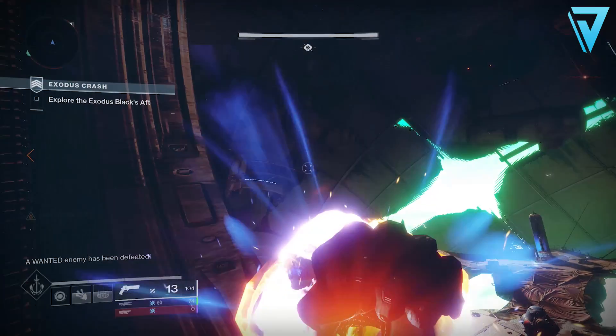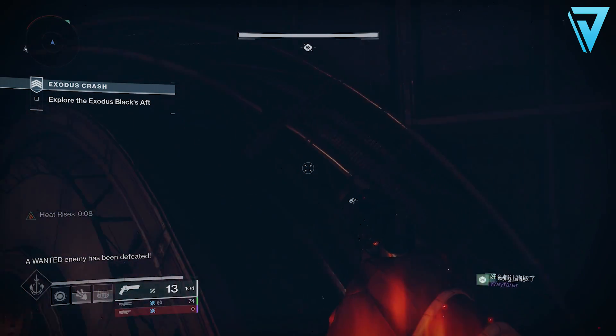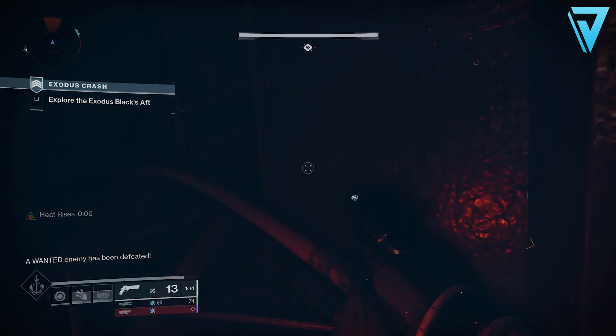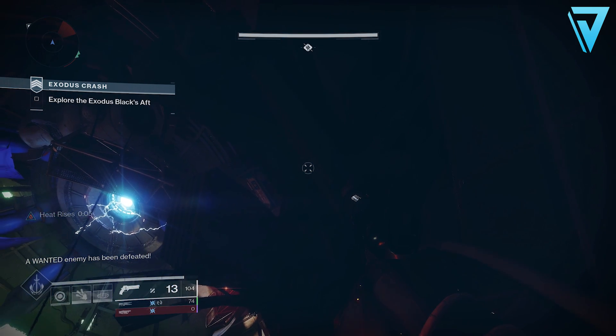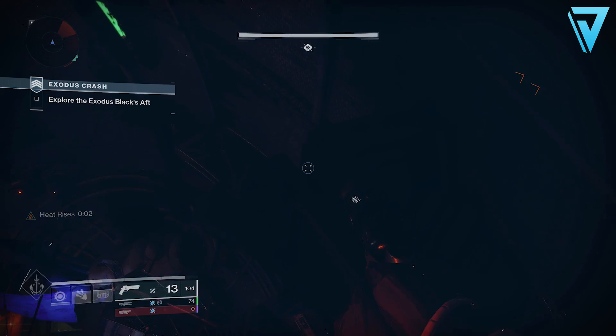At this point it's important to note that you should not move from this area. If you go up any higher and start the boss encounter, you will get a 'Joining Allies' prompt — this is because the game is identifying you as being outside the arena when you start it. So be sure to go no further at this point and wait for the rest of your fireteam to arrive.